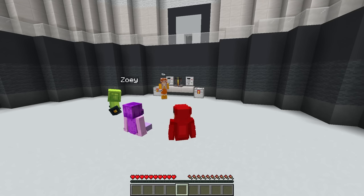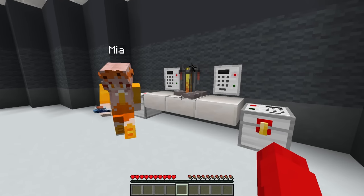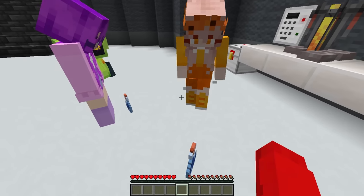Alright guys, the first thing we're going to do is put these water bottles into the potion brewing stand. Wait, slow down. Where did you get the water bottle from? Then why do you use the water? I'll show you guys what the water bottles are.